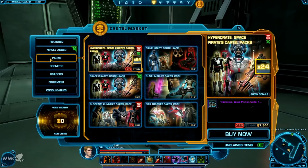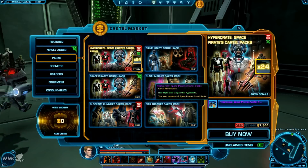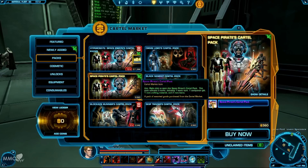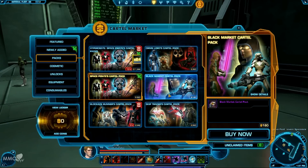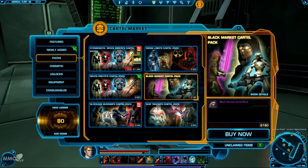First of all, we'll go with the Packs. These are the bundles where you get different items within. This item contains 24 Space Pirates Cartel Packs, and each Space Pirates Cartel Pack gives you five items: one boost, one companion gift, one rare crafting material, and two rare items. You've got different themed packs available — Blockade Runner's Cartel Pack, Black Market — and depending on the price, it generally depends on how rare and valuable the items in them will be. This is one of the big issues on the forums regarding these packs: the items you receive are completely random.